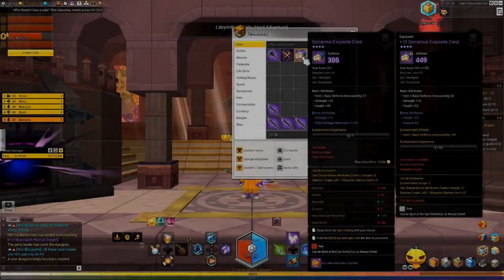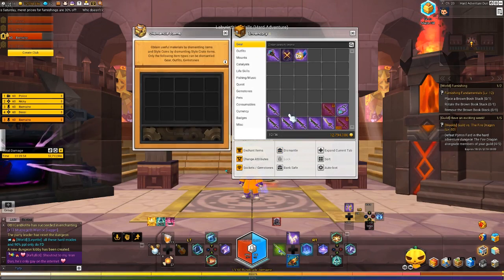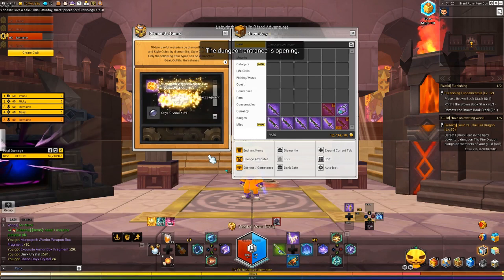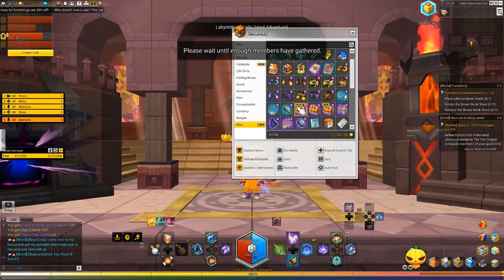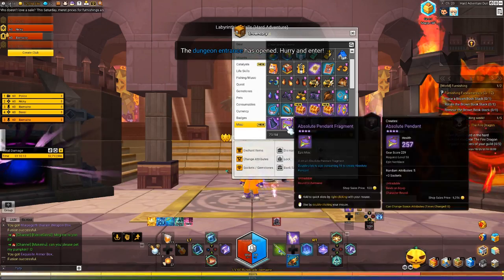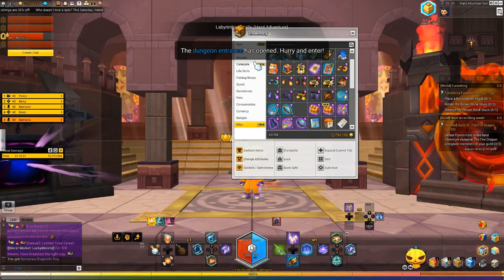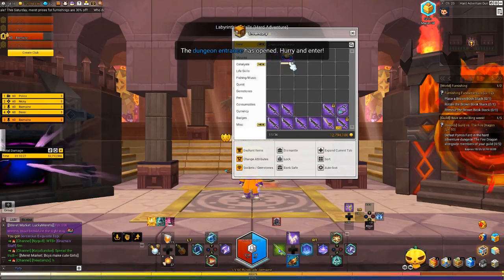Hey, what's going on guys? Today I'm coming to you with some MapleStory content. I'm going to be talking about Labyrinth Halls, and this is the dungeon I consider the easiest hard dungeon in MapleStory 2. This is personally my opinion, but it's super easy. You don't have to worry about boss one-shots. It's quicker, and a lot of people think Fire Dragon is the easiest, but I think people are just overlooking this dungeon. So today I'm going to give you guys a guide on how to beat it.